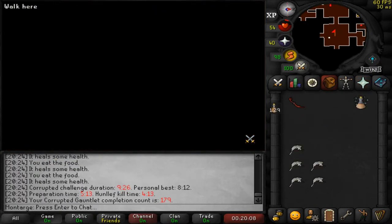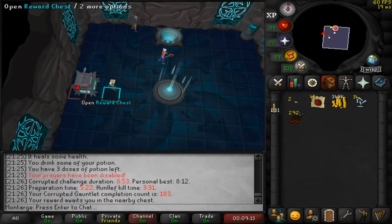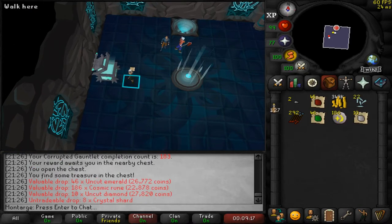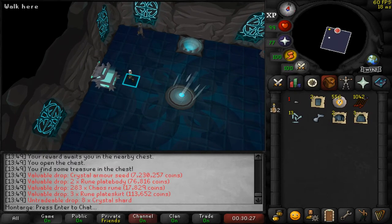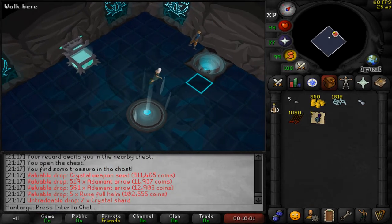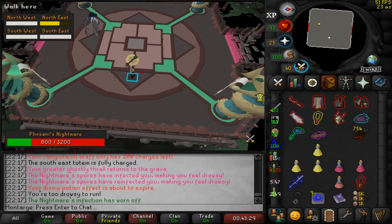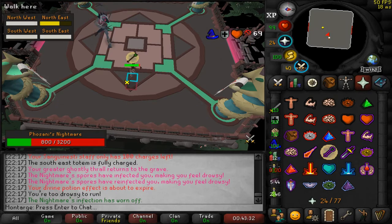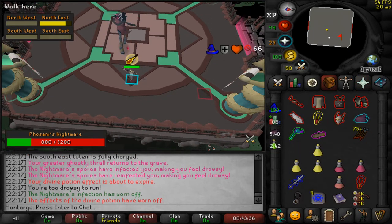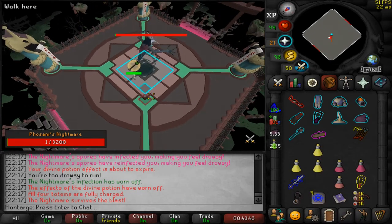60k loot, and an Armor Seed — let's go! On another day I went ham with CG and did 31 KCs, but I didn't get anything to show for it. I also did some more Phosani's Nightmare with Sarnie but we didn't get anything. Although there was one end phase where I was struggling — I accidentally got hit by the portals and was running out of food, so it was quite clutch.